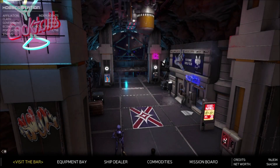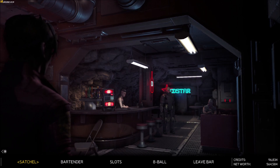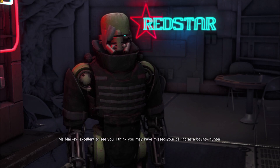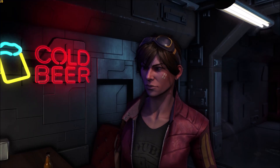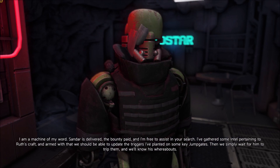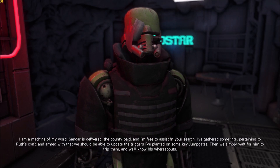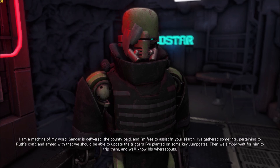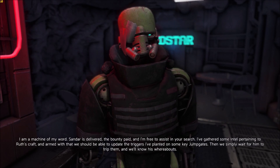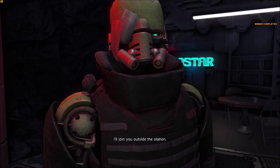We have more to chat with Satchel about because he's helping us hunt down the dude from the very first cinematic. Satchel says: 'Ms. Maketh, excellent to see you — I think you may have missed your calling as a bounty hunter.' Satchel confirms Sandari is delivered, the bounty is paid, and he's gathered intel on Ruth's craft so they can update jump gate triggers and wait for Ruth to trip them.